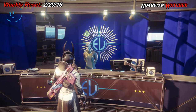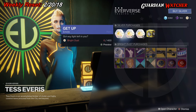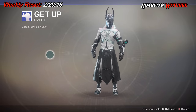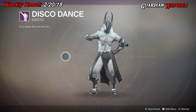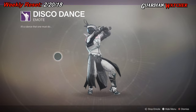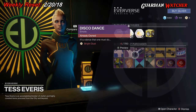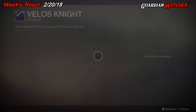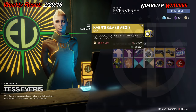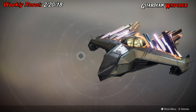Let's see what Tess Everest has at the Eververse for this week. Starting with the emotes, we have Get Up and then we have Disco Dance. For vehicles, we have Velos Knight, which is pretty much just a reskin. Then we have Kabar's Glass Aegis, which is Kabar's ship from the Vault of Glass — looks pretty nice.